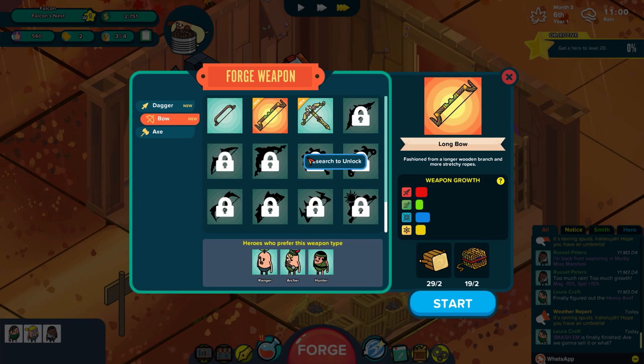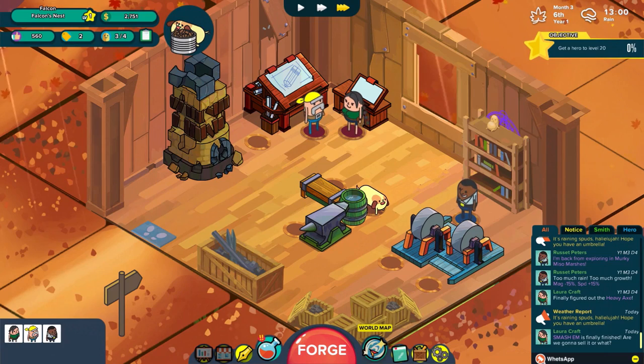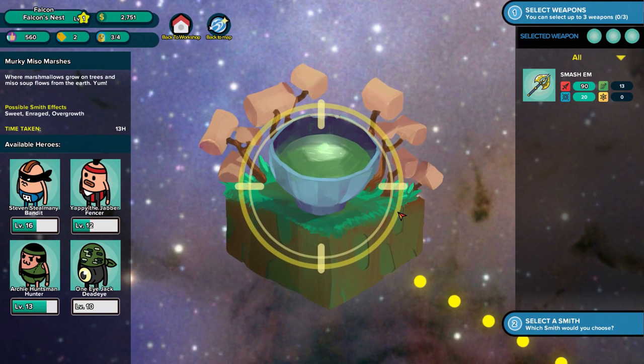I guess we should probably focus on getting maybe an archer and Yappy the Jabber maxed out, because we sold over to Archie Huntsman and he's already level 13. We have to get one here to level 20 though. Let's just go ahead and sell it now, because we only need one person to level 20 to unlock the next objectives - lots of new things for us like training and the vacation feature.